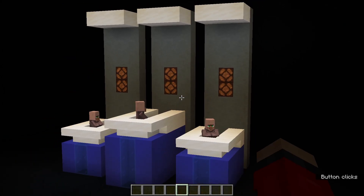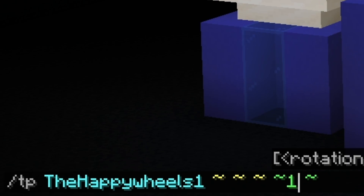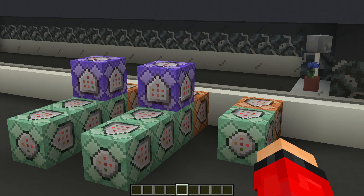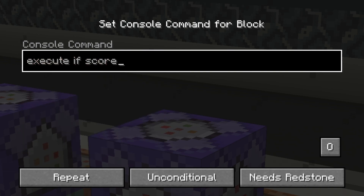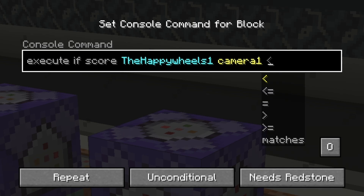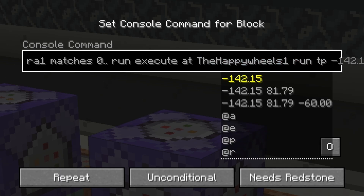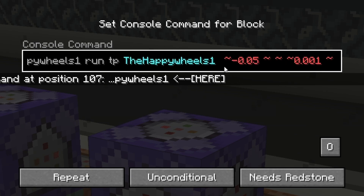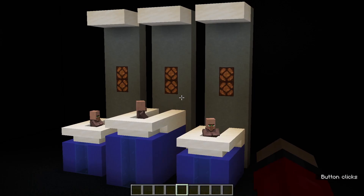Open up the command block and type '/tp' followed by your username, then paste those coordinates. I'll grab the coordinates for the second camera position too. Now let's make it move. Go to your first camera position and figure out exactly which way you want to go. Type '/tp' with your username and then three tilde symbols. The yellow values are directional and the green ones are where you'll be facing. After a little bit of experimenting, I found my numbers and I'm now ready to write the command.